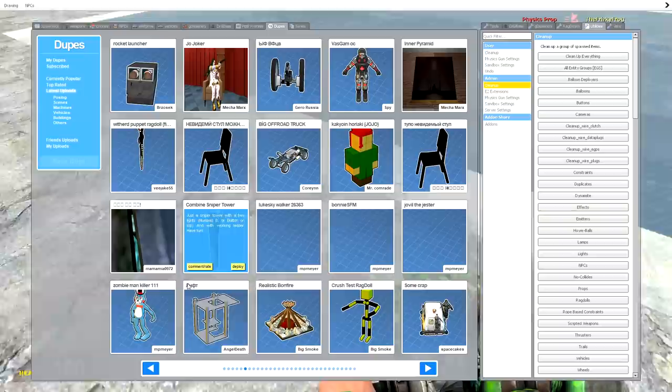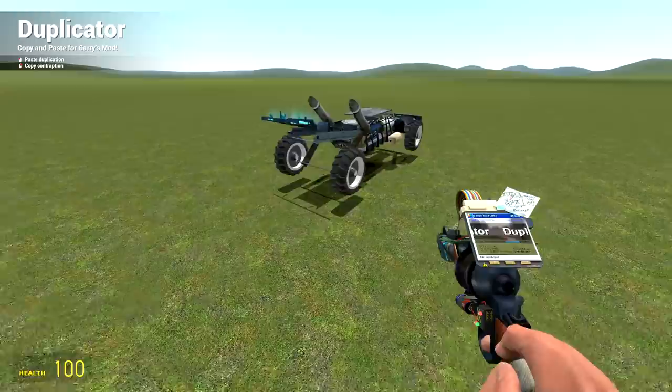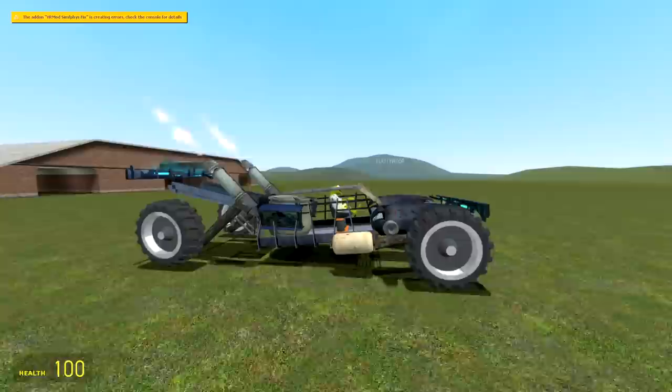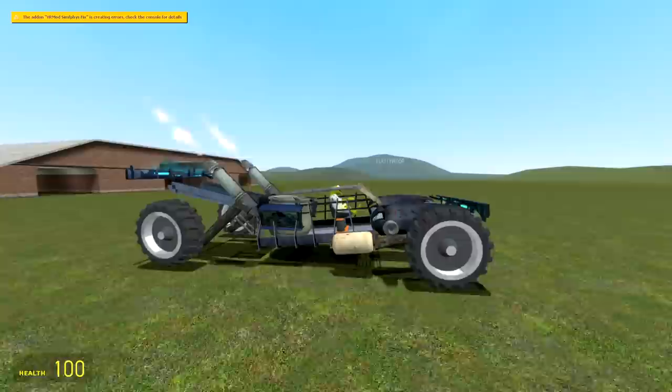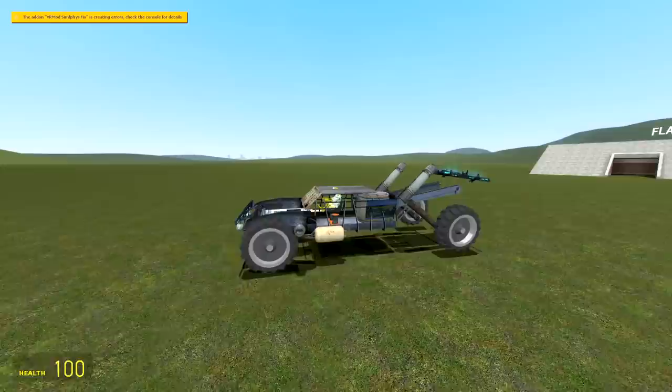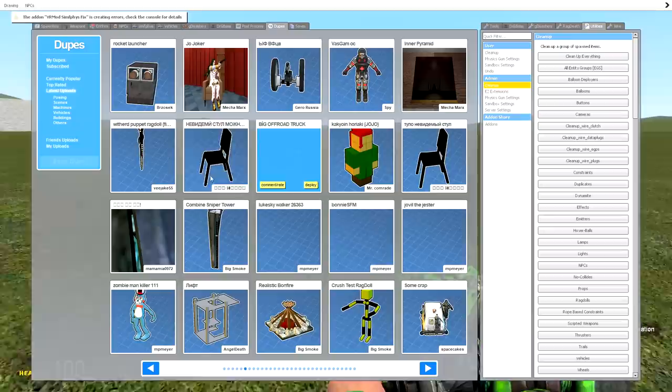Big Off-Road Truck — whoa, that thing's bouncy! Look how bouncy it is — I'm gonna get in here. This thing is so cool, it's like the epic off-road truck. The wheel's kind of crunching but that's fine. I almost flipped over — I like how it bends down like that, it's like it's got hydraulics. That's so cool.